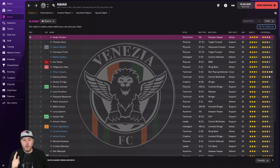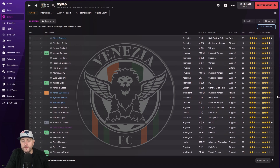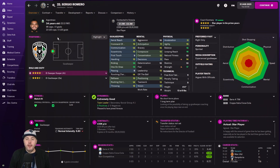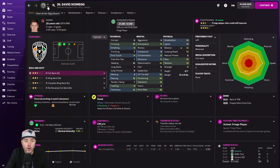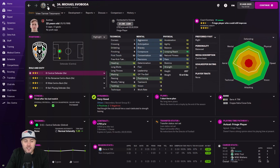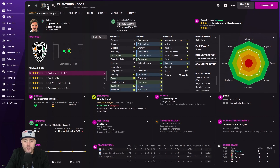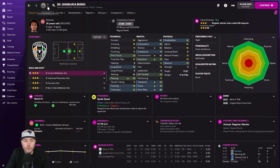The squad is arranged by ability. One player I was buzzing with was Sergio Romero - only on a one-year deal but he's not bad. I can see the ability stars, the potential stars, and the age. It's a big squad. I'm going to skip through quickly - I'm not going to talk about them all - just to show you what I've got. There are a lot of weaknesses, don't get me wrong, but there's loads of potential with the young American, and some solid players. Some are on loan.